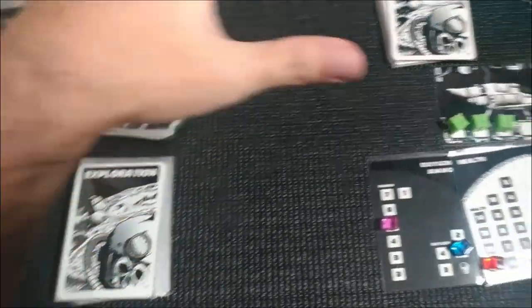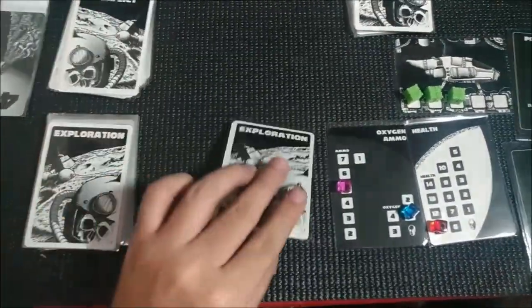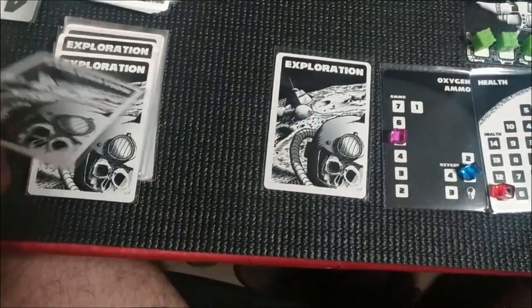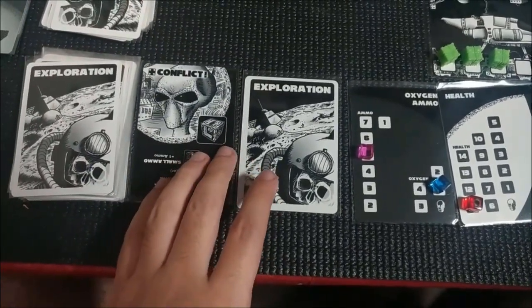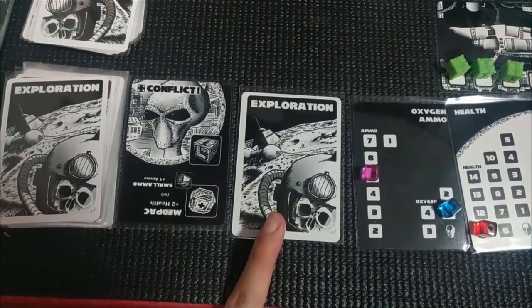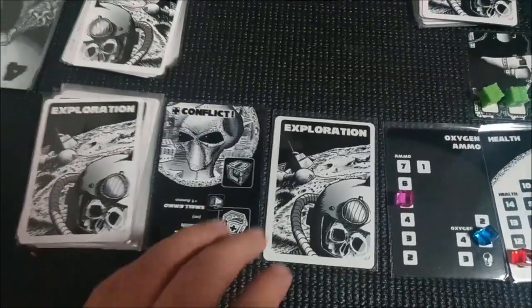Everything shuffled — we have three cubes and eleven health but only one oxygen. This is really bad and I'm really nervous. We might not make it, but let's think positive. Major Kravitz can do this — he can survive! I'm going to open this one. It's a conflict that I may want to participate in because this could lead to oxygen. You know what, let's fight!